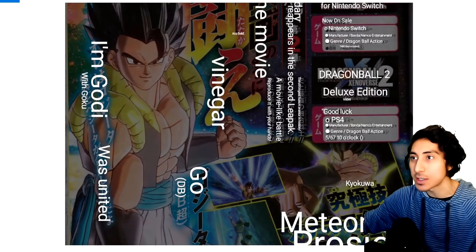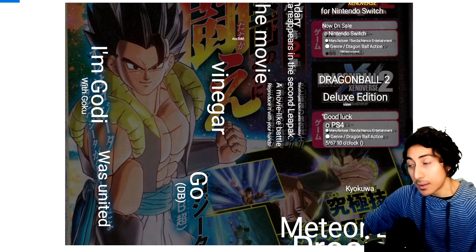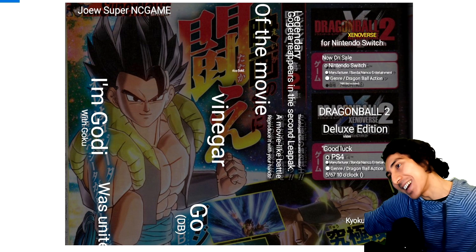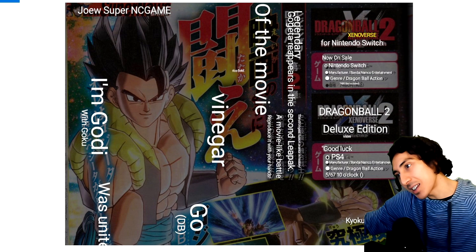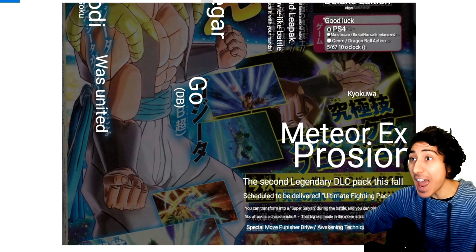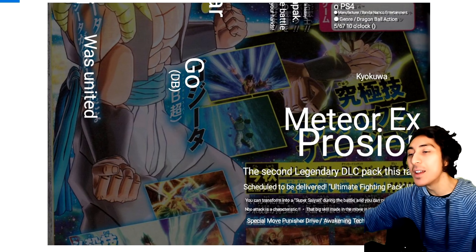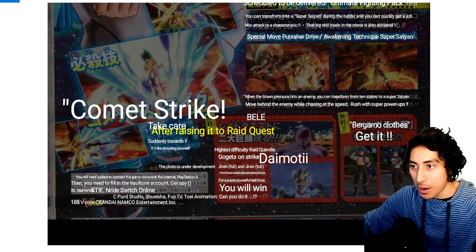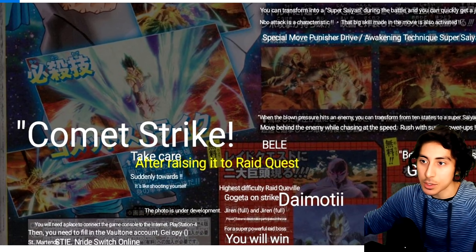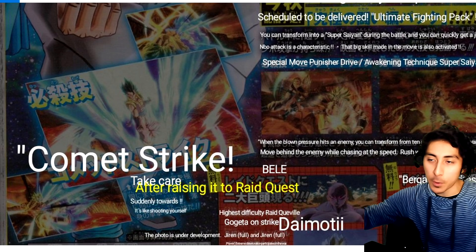Let's get into the bootleg Google Translate translations. It says 'Legendary Gogeta reappears' — they're not even trying to hide it. 'Strongest warrior in history,' 'strongest fusion warrior,' 'Second Legendary Pack,' 'a movie-like battle reproduce it with your hands.' Meteor Explosion and Comet Strike are mentioned. It looks like this screenshot is actually Comet Strike, not part of Meteor Explosion.